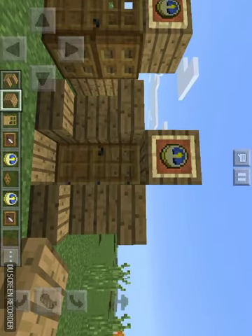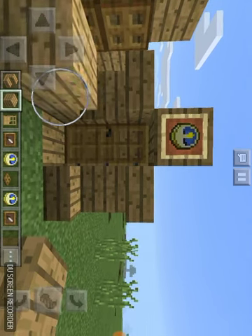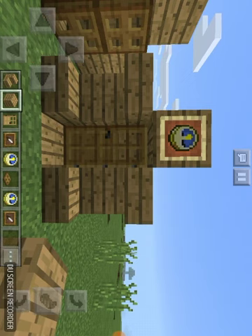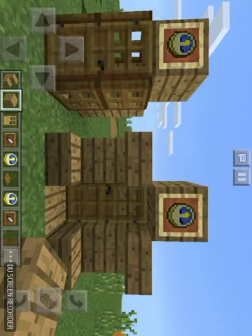Idea two: oak wood stairs, oak wood planks, item frame, and a door. Those are both my ideas. Of course you can do the door that's in here.